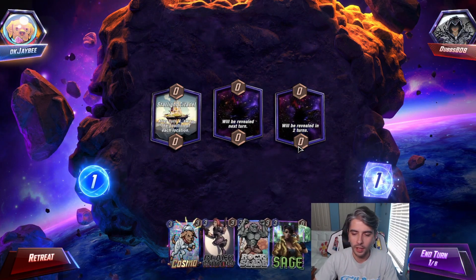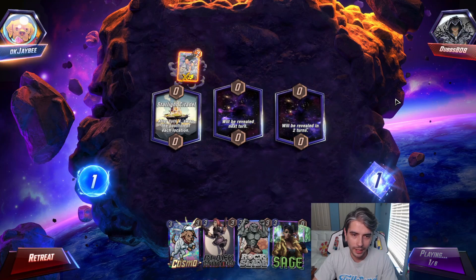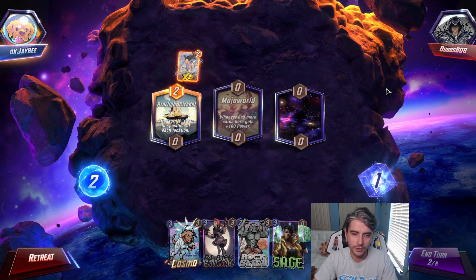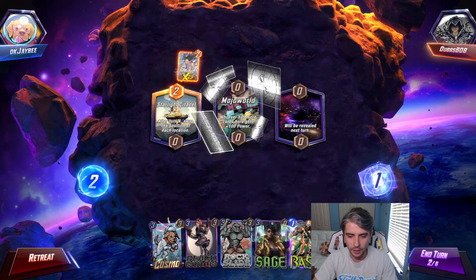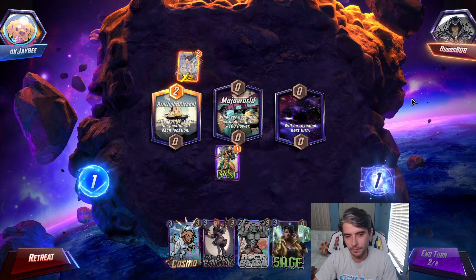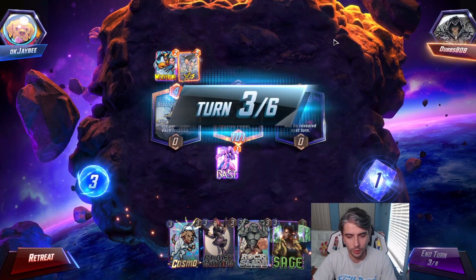Decent hand. I've just liked seeing Cosmo a lot lately. X23. Second location here is going to be Mojo World — seeing this quite a bit. This is a decent turn to play Bast. You might as well play it now. He plays a Wolverine. Bast going down on Mojo World.